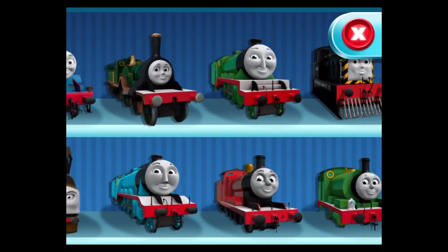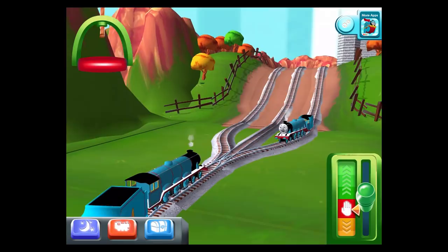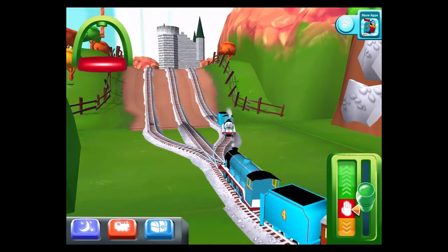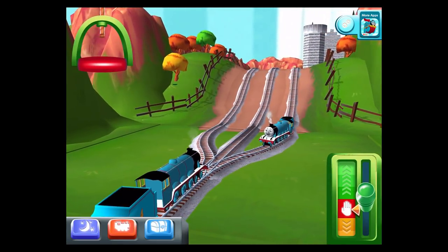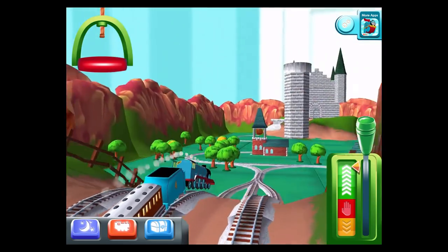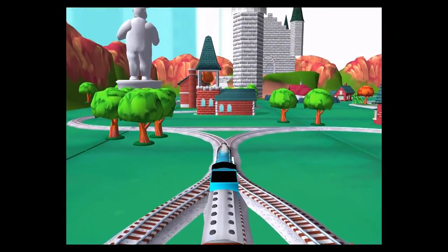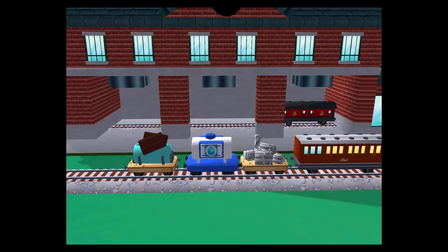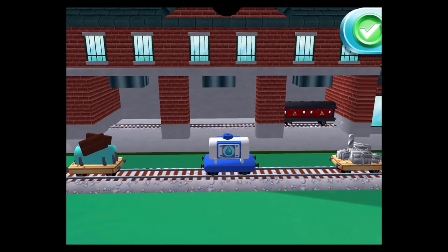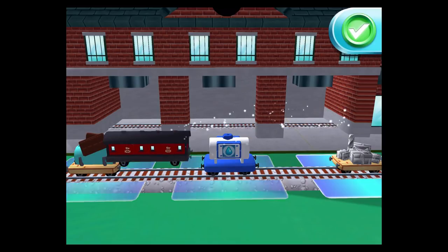Choose your engine — Gordon. Where should we go next? Right leads to the town square station, left leads to the haunted castle. The haunted castle is just ahead. A new wagon — your engine would love to pull that! Just drag and drop them on the blue shapes, mix them up in any order. Trembling tracks! Super!